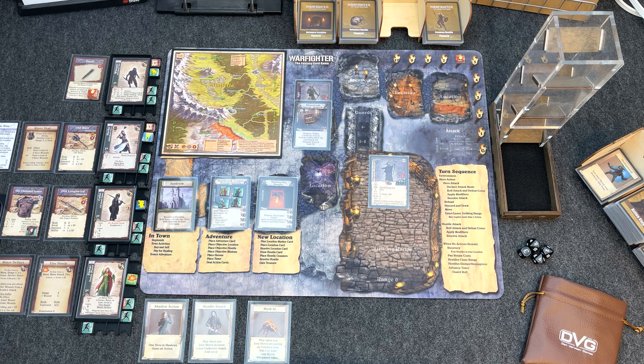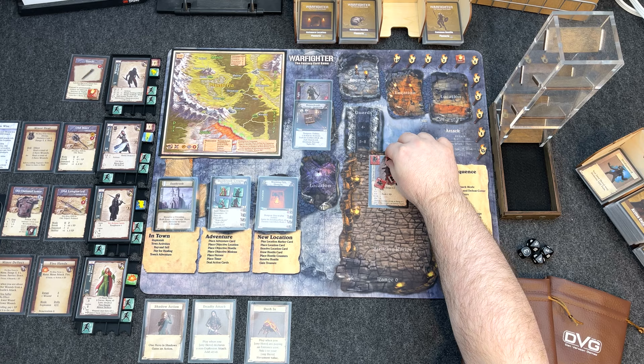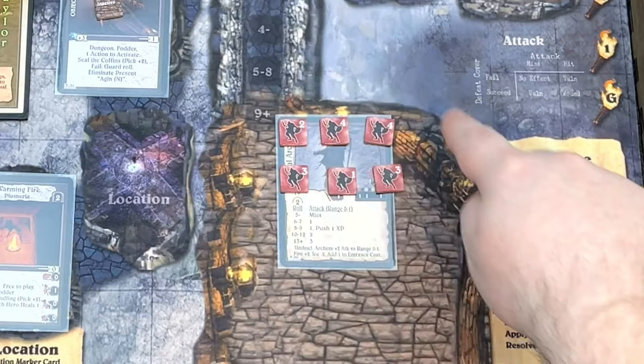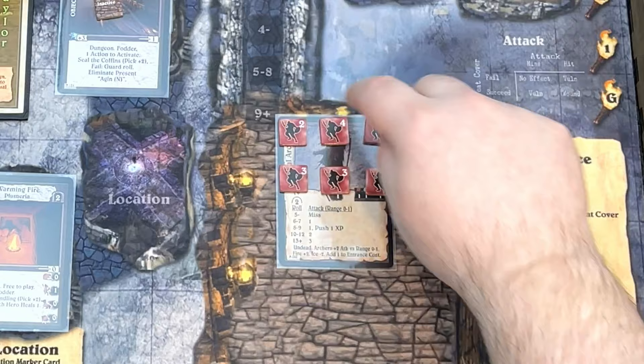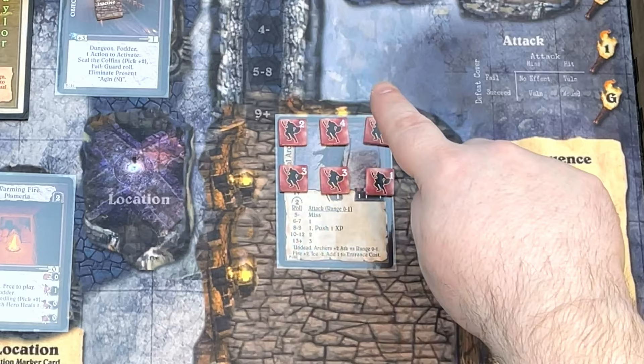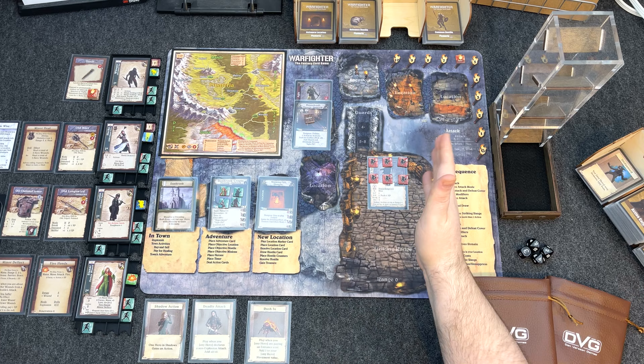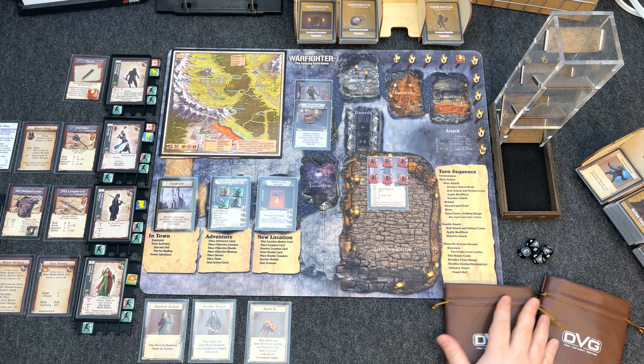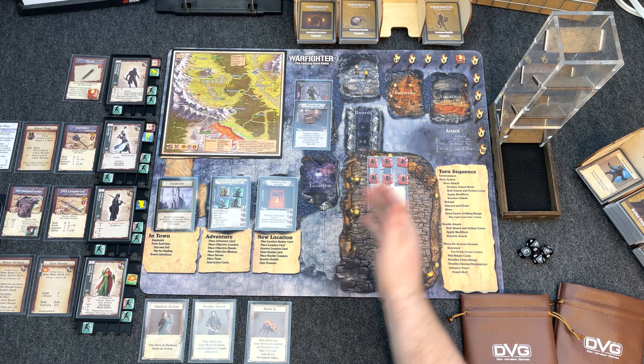Drawing the six hostile targeting counters: one, two, three, four, five, six. No additional targeting since they each only have one attack. Grouping them: Eleanor the wizard has one archer targeting her; Colin the fighter has one; Herka the cleric has two; Whisper the thief has two. That's not ideal — we'd rather have more targeting the fighter and cleric than the thief or wizard.